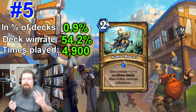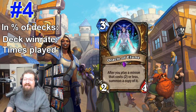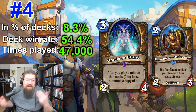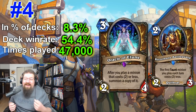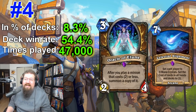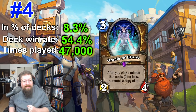At number four we have another druid card: Oracle of Elune — three mana 2/4, after you play a minion that costs two or less, summon a copy of it. It's in 8.3% of decks with a 54.4% win rate and has been played 47,000 times. You get Razormane on the board, play Oracle of Elune, and get a bunch of Annoy-o-trons, Maulers, pack mules, or even Greybow duplicates. You can do some fun stuff with Alignment where everything costs one, but it's basically used in the aggro taunt strategy and it's absolutely disgusting — razor main spikes the win rate and Oracle makes things get completely out of control.